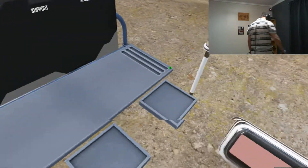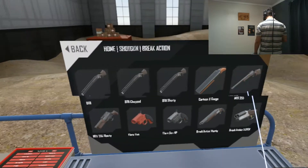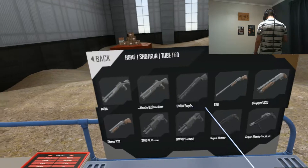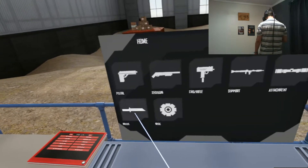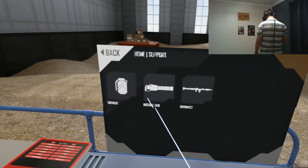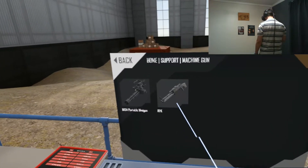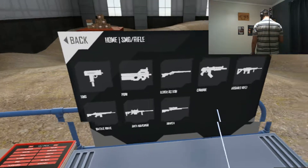The real fun part is the fact that you can spawn all types of different guns — shotguns, pump-action shotguns, pistols, knives and crowbars, rocket launchers, miniguns. There's quite a lot to choose from, and of course the standard rifles as well.